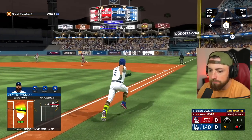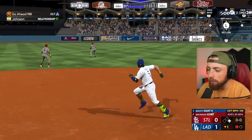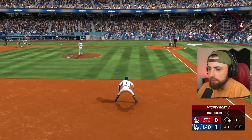That is going to be a double — at least. Do we go three? No, we'll stay at two. I'll take the RBI double. 106 miles per hour exit velo — pretty freaking good. RBI double. Things you love to see. Let's go.